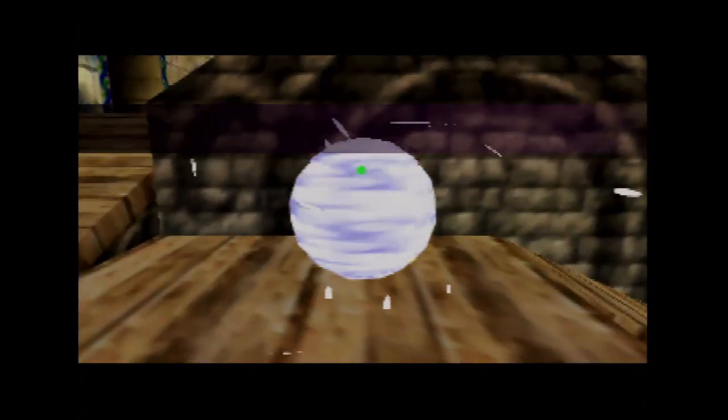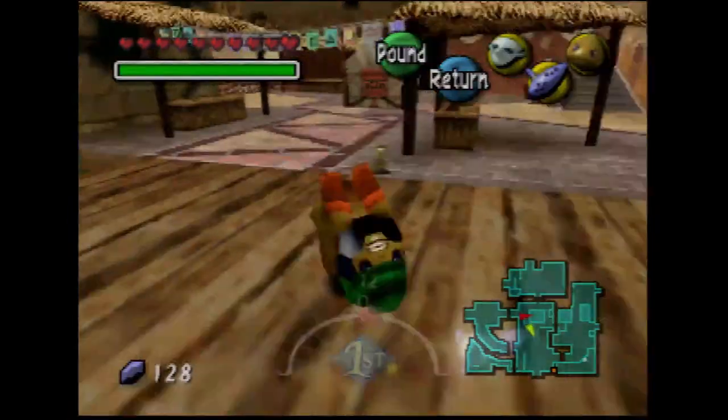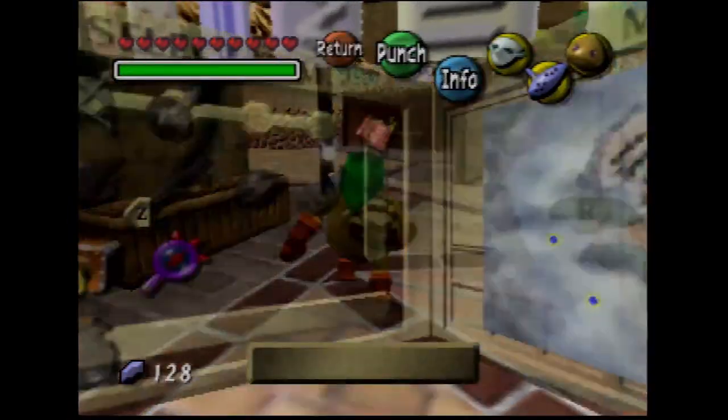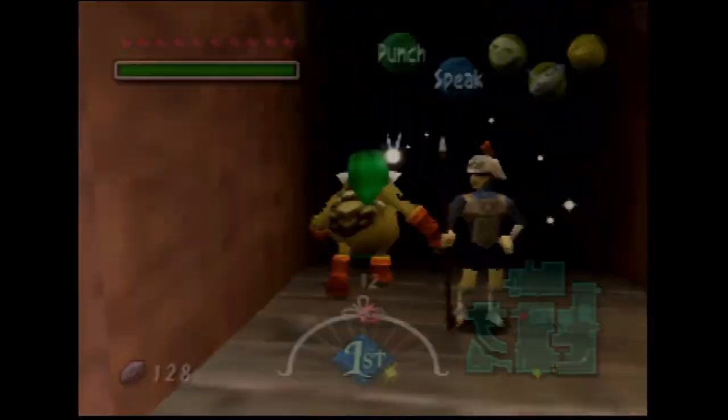What's going on, guys? Welcome back to some more Majora's Mask. In the last part, we got the Zora Mask and were able to do some stuff in Great Bay. In this part, we're gonna tackle a few more side quests. I did get the mountain title deed offscreen, and we're gonna do a few side quests.